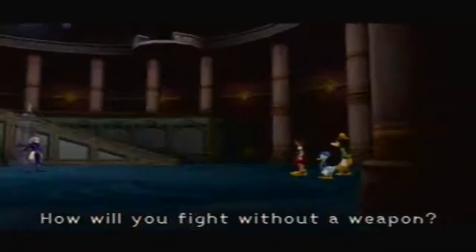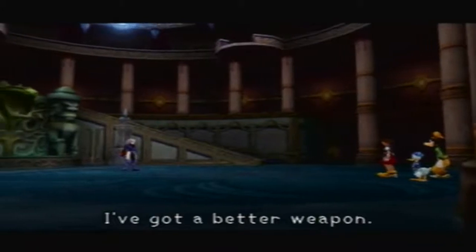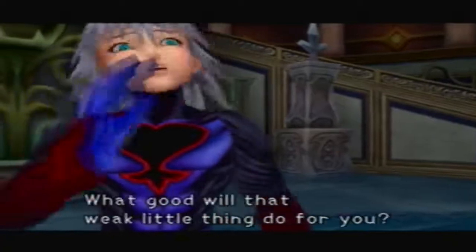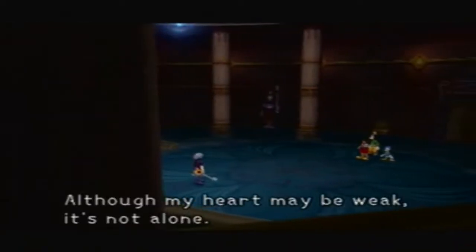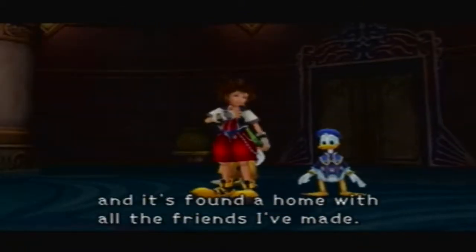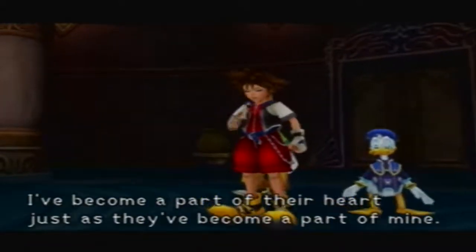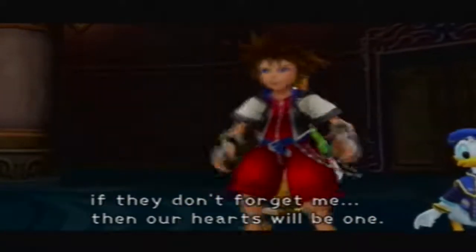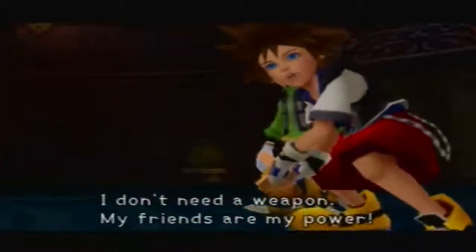'I guess you're stuck with us, Sora.' 'Thanks a lot, Donald, Goofy.' 'How will you fight without a weapon?' 'I know now I don't need the keyblade — I've got a better weapon: my heart.' 'Your heart? What good will that weak little thing do for you?' 'Although my heart may be weak, it's not alone. It's grown with each new experience and found a home with all the friends I've made. I don't need a weapon — my friends are my power.'